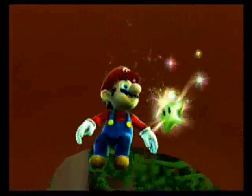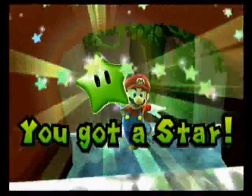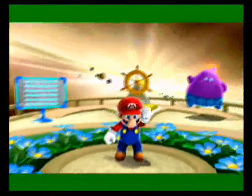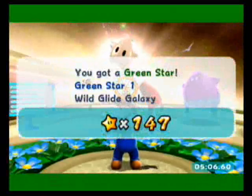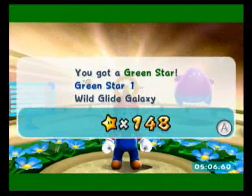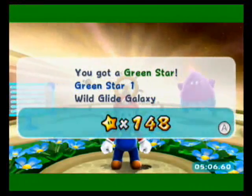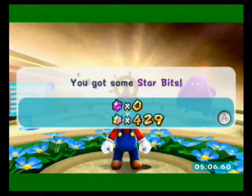There we go! Took only, what, eight tries? But there's star number 148. We've only got one more star in Wild Glide Galaxy. And it's that one above the cliff that you'll see — well, I did that on the first try so you can see where it is. In any case, I'm gonna go get that second one next time.